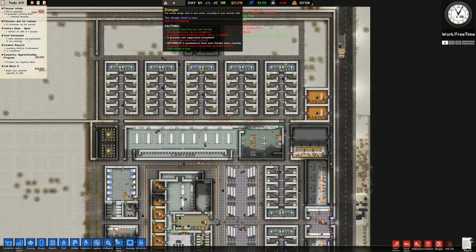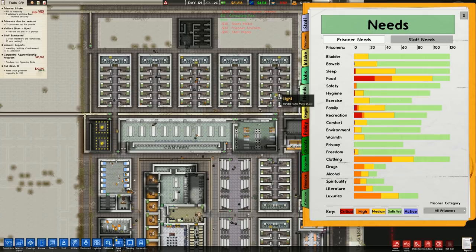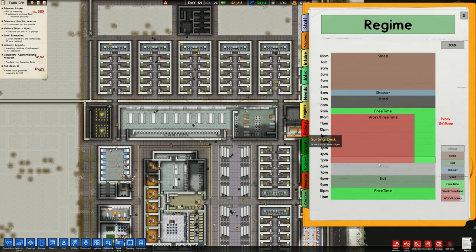Danger level is going up because of serious complaints. Checking needs, we can see there is a serious food need, but that's fine because it's 11 o'clock and eat time is right at the end of the regime. We've run this new regime for about three or four episodes now and it seems to be functioning okay. It would be better if we had two eat times, but it's a bit different and I quite like it.